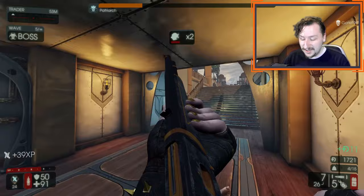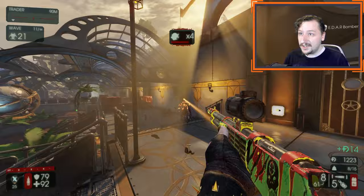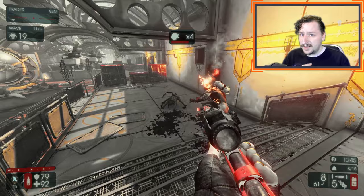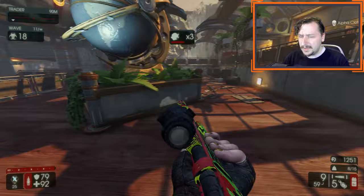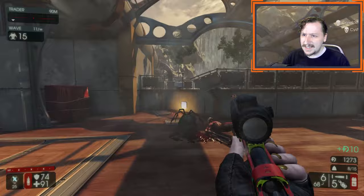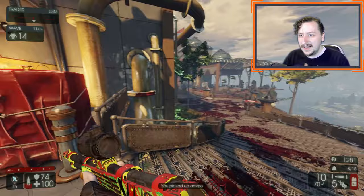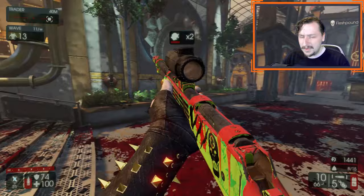Speaking of lever actions, at number 6 we have the Centerfire — another Sharpshooter weapon that is also a cross-perk weapon with Gunslinger. This weighs 5, holds 10 rounds, and does 165 damage per shot — a ton of damage especially for a Tier 2 weapon. It scales extremely well with upgrades, going up to a weight of 8 with around 260-280 damage per shot, which is just insane. This is potentially an upgrade to the Winchester — probably a better option than throwing one upgrade into a Winchester, since you get added sights even though you lose a little bit of ammo. Everything said about the Winchester is just as true with the Centerfire.